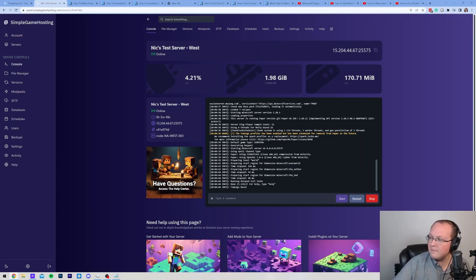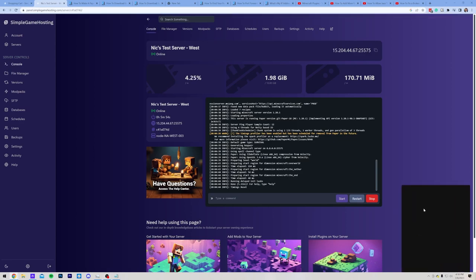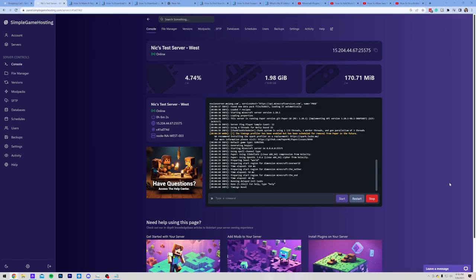By the way, at Simple Game Hosting we also have amazing live chat support that you can reach out to anytime, day or night. Just click it and contact us. That is how you can start a Paper server with Simple Game Hosting — the first link below at breakdown.xyz/simple.